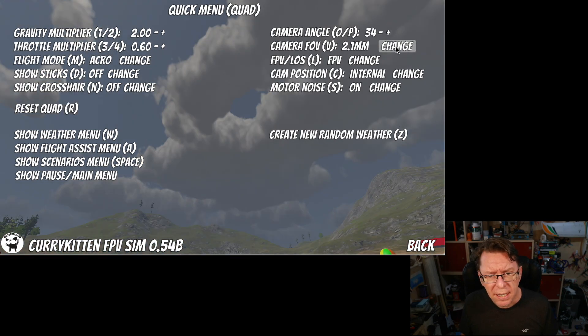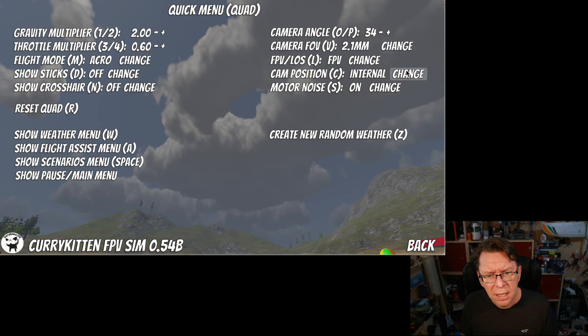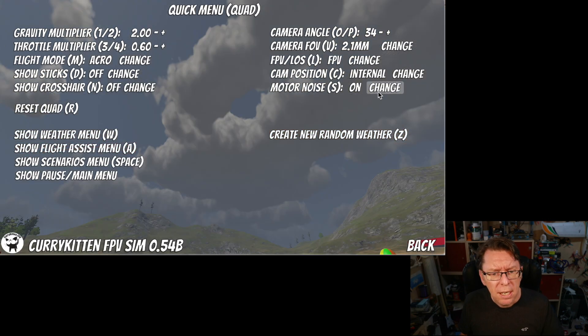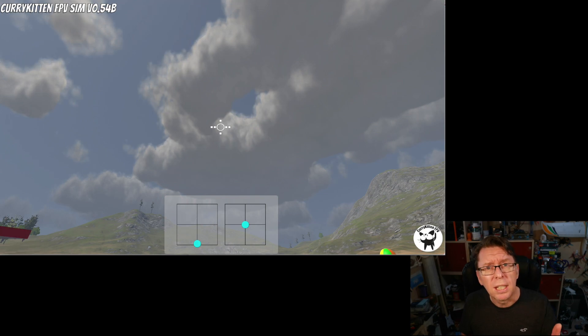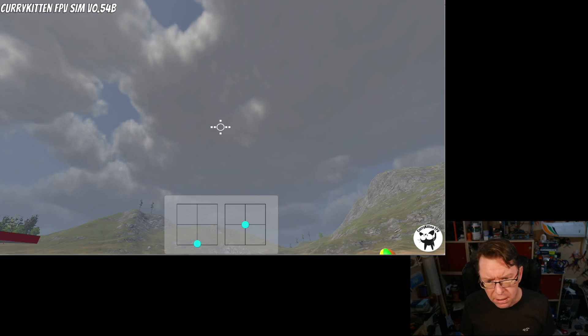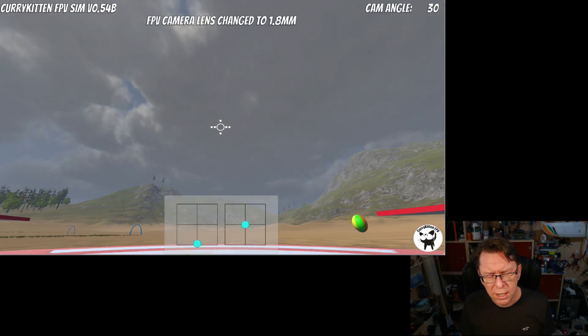We've got change to camera FOV, change from FPV to line of sight, change the camera position to external, motor noise, and weather so I could get new random weather. We've got things like sticks and crosshair — some of these won't show up until we're in the relevant state. We've got stuff like flight mode or throttle multipliers. If I come out of that you'll see we've got the crosshair and the sticks showing.